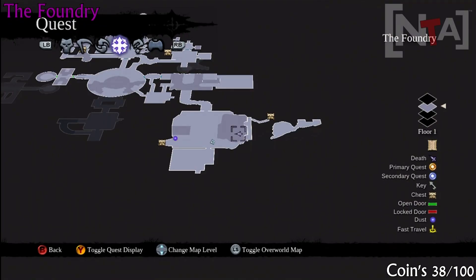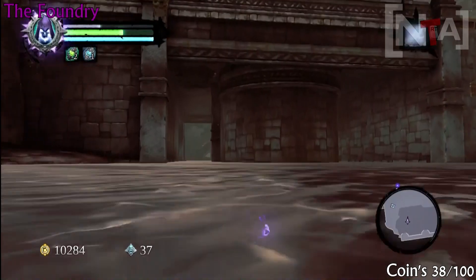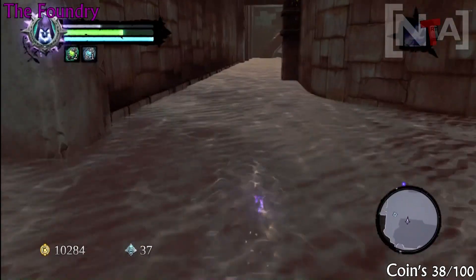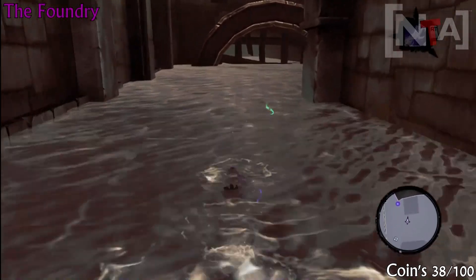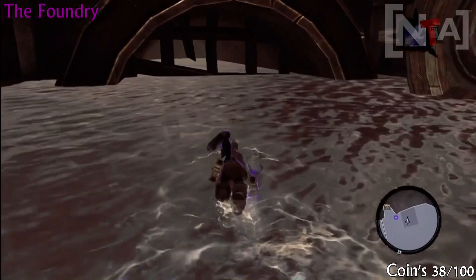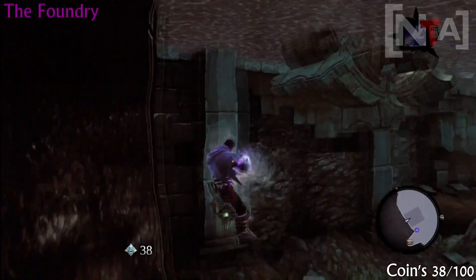Coin number 38. Once again you'll have to come to this area anyway, so you'll most likely be riding one of those golem things. All you want to do is jump into the water where you are and just swim about on the far left-hand side, and you'll find coin number 38.